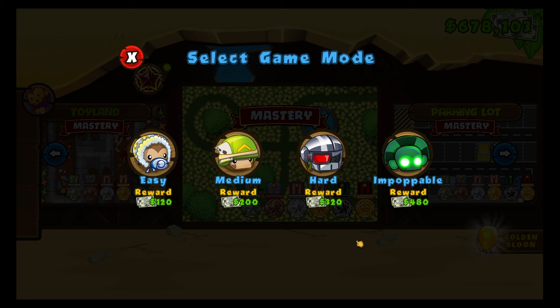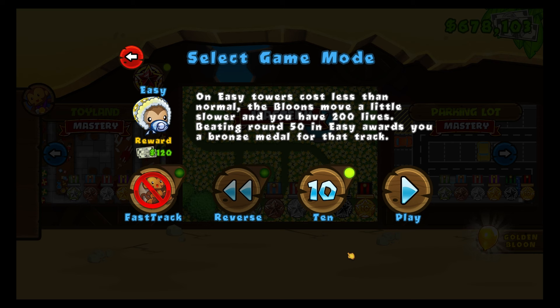I would say that the impoppable difficulty gave me the most difficulty if I wasn't able to get the cash generation going soon enough. And surprisingly, the 10-year modifier made even beginner difficulty stressful since it removed half the towers and the ability to use special agents.